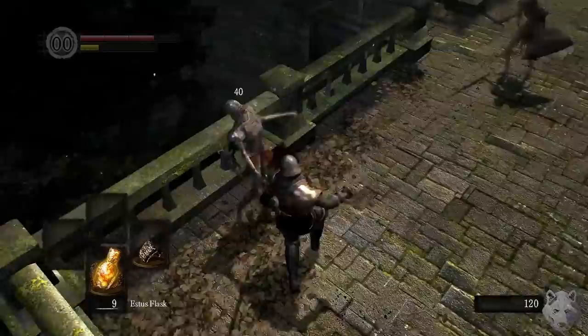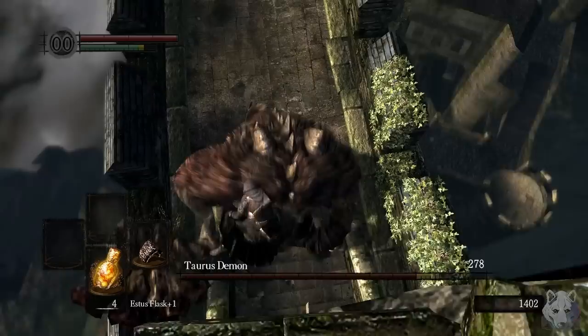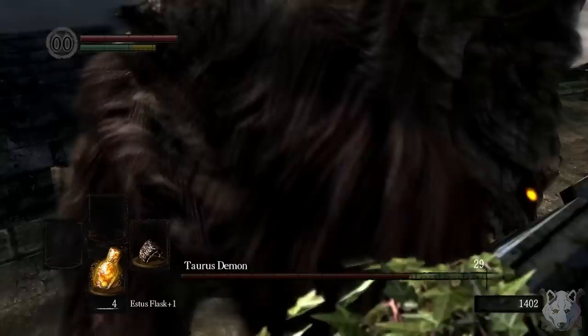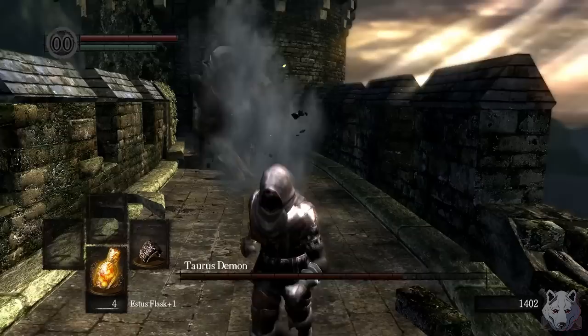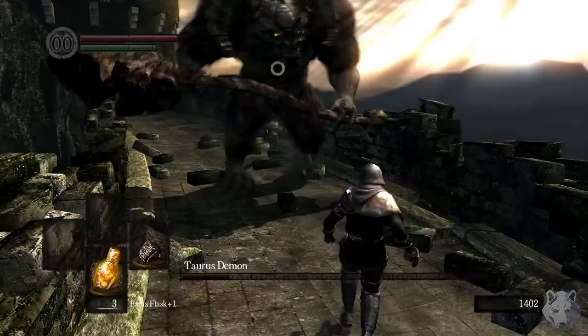Testing out the Cestus, the damage is simultaneously awful while still being literally ten times stronger than before. We fist the big knight for his big stones, then decide to punch a demon. 278 for a plunging attack isn't half bad, but 29 on a regular hit sucks. I don't think we can plunging attack any other boss, so we might as well triple dip and fist the Taurus Demon.